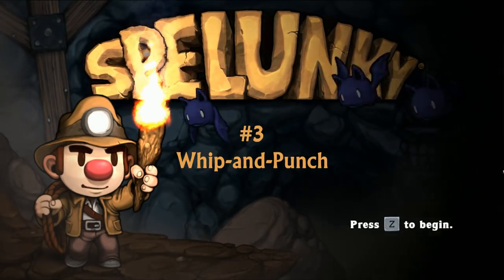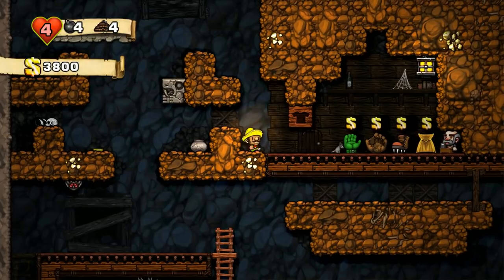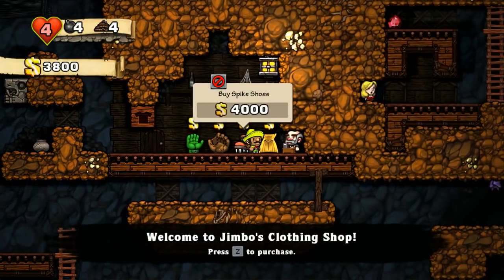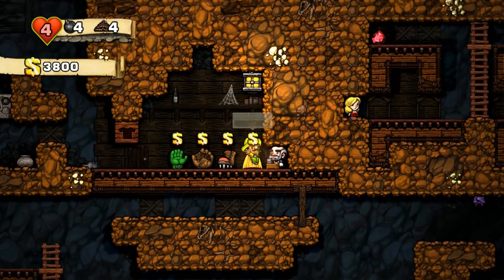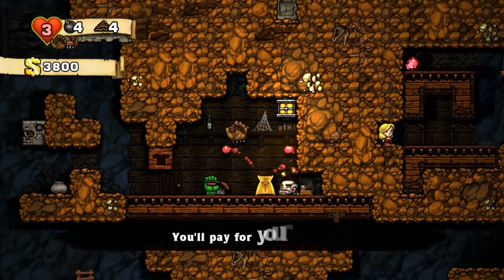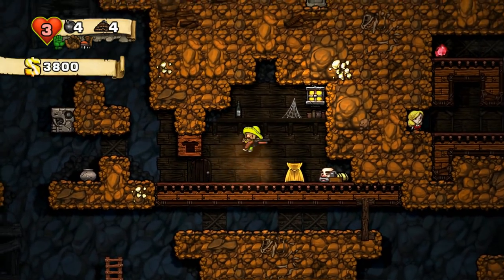Number 3: Whip and Punch. If you don't have the resources to spare but you can afford to lose one point of health, this method is for you. Stand on the item right next to the shopkeeper, then whip! He'll pound your face but stun himself in the process. Use this opportunity to calmly walk over to his gun and shoot him dead.